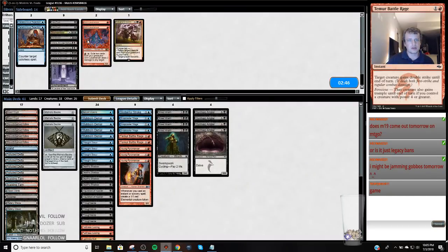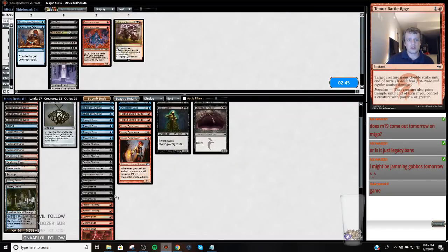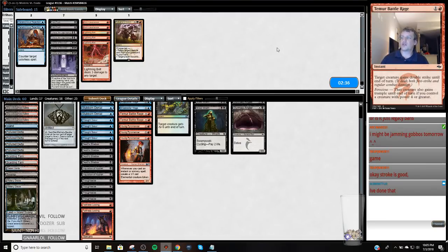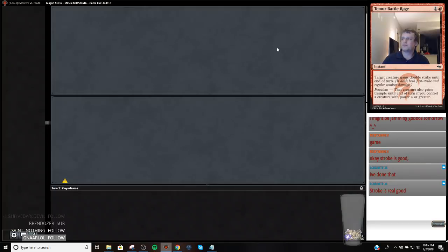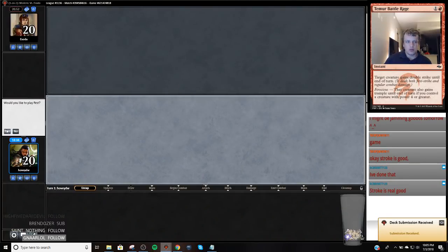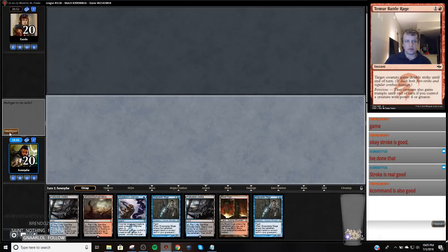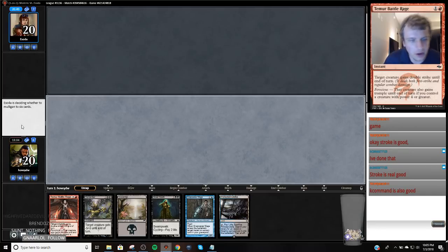Because we're playing Scapeshift decks and all this stuff, we're going to bring in our Stroke. I'm going to board out my bolts, board in my Dismembers, and then we're probably just going to keep it like this. We're going to send it back — we don't have a threat. This hand is a little better, gives us a redraw.